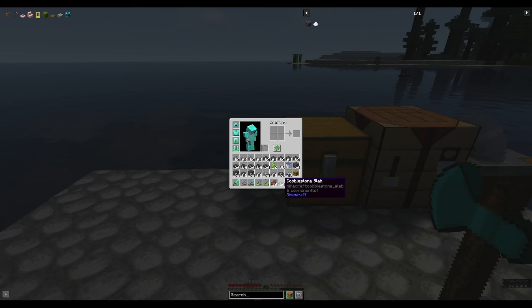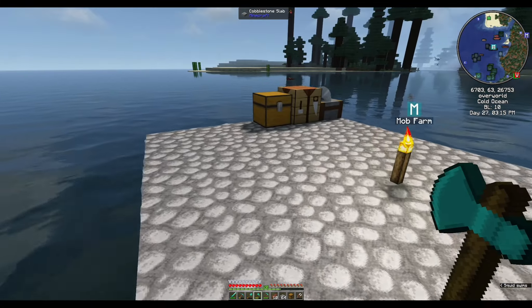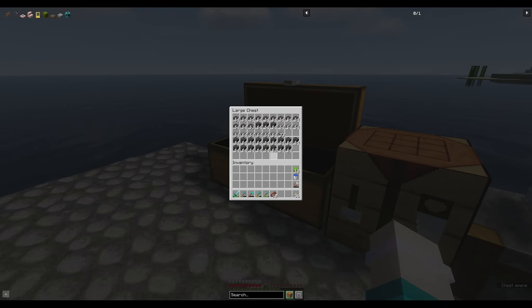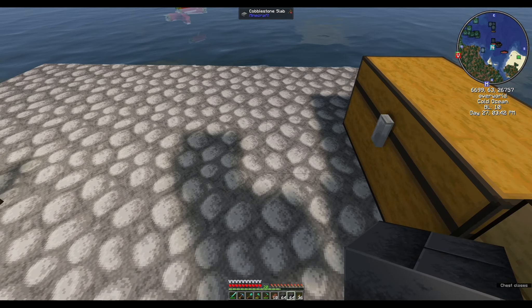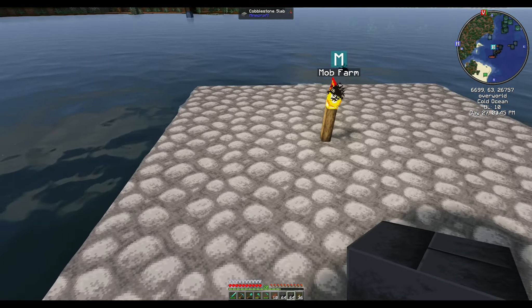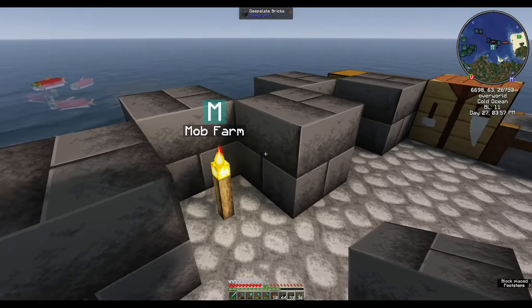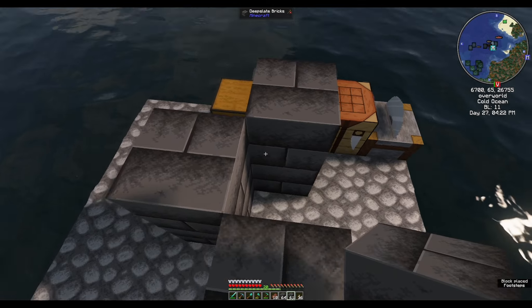That actually went a lot better than I thought it would — nothing fell in the ocean! Let's pick some of these deepslate stone bricks and mark out our tunnels up and down. I'm going to go up 128 blocks.